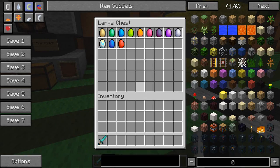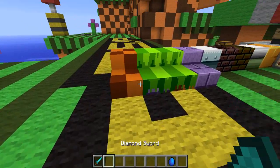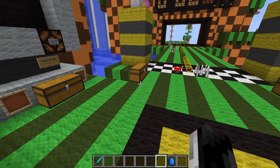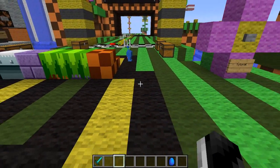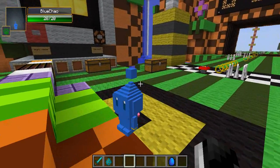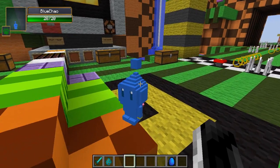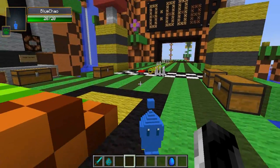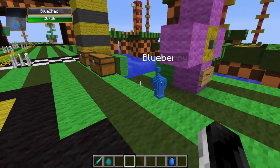Over here we have a cute little pet you can have - there are so many different variations: yellow, blue. I'm going to pick blue because blue is my favorite color. Post in the comments what your favorite Sonic game is and what your favorite color is. We'll spawn one of these in and we have a little pet that'll follow us. You can right-click him to rename him - we'll name him Blueberry. So Blueberry will now follow us around. It pops up the name tag after you hit it again.